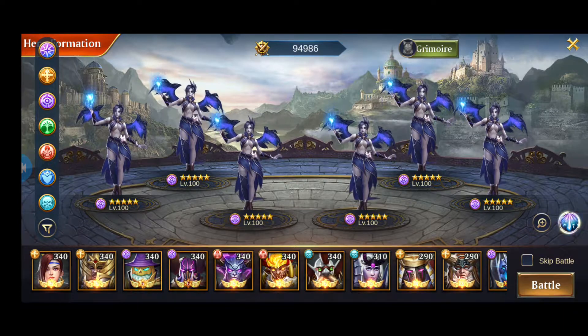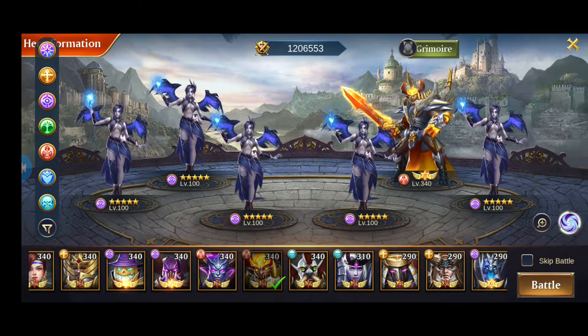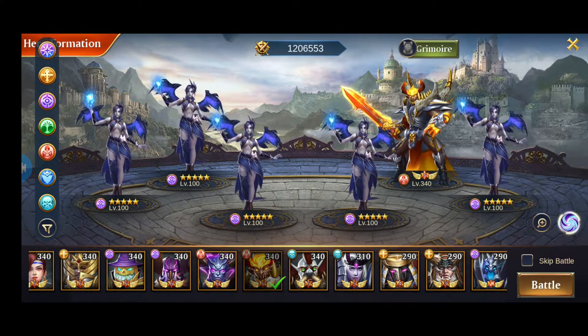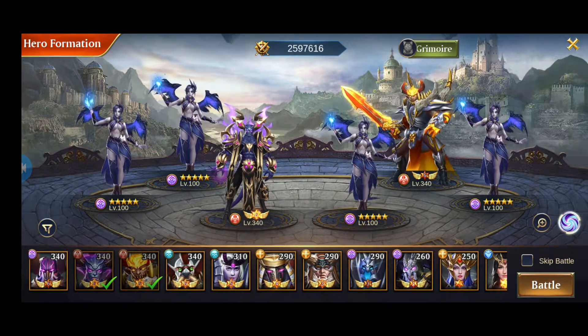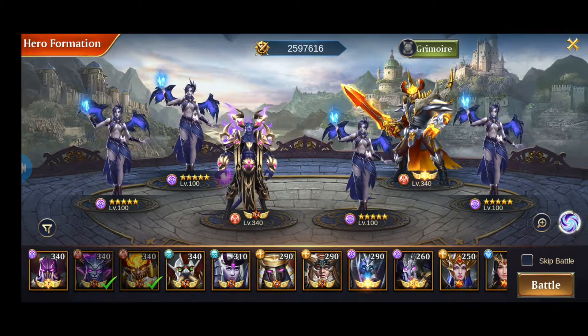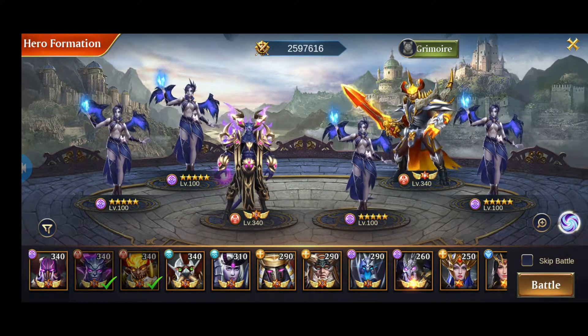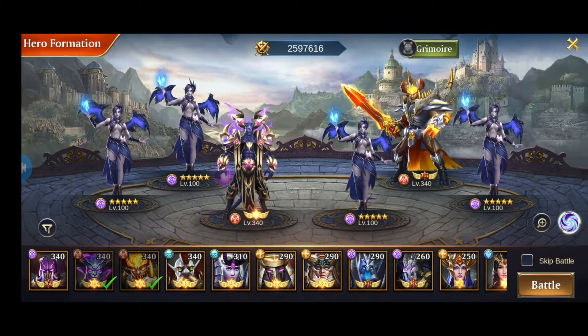If you don't have six Lilith copies, try to fill the spots with other heroes. For example, Bell Rock is good in dark tower because he steals attack. Amon is another good hero here because he deals a percentage of attack damage — around 1,500 attack damage or so. I'll try with only four Liliths and these two to show whether that works.